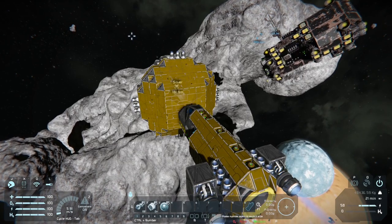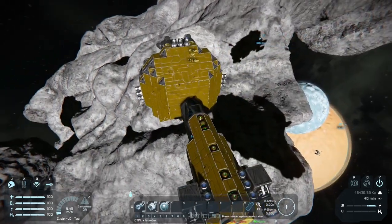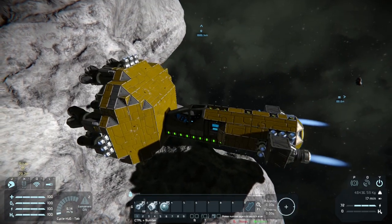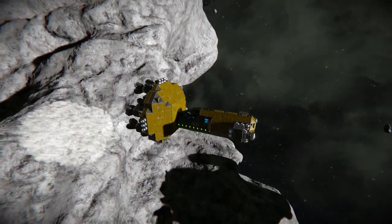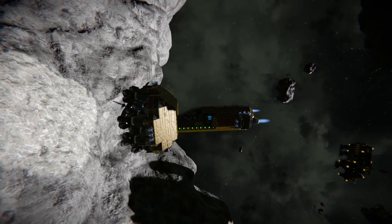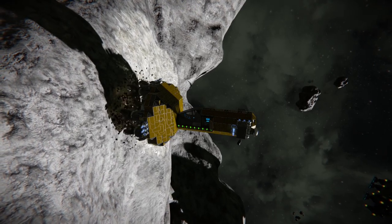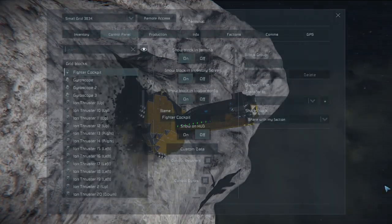I'm going to go ahead and change these around and put the ejectors in the front. The easiest way to remember is to connect them directly to the external or side ports of the drills. See how these yellow ports are extending outward — we want to do that so when it ejects it'll push the material away from the ship and we don't keep picking it up with the other drills. Four should do it; these will eject for all of the drills, not just the four we connected them to.